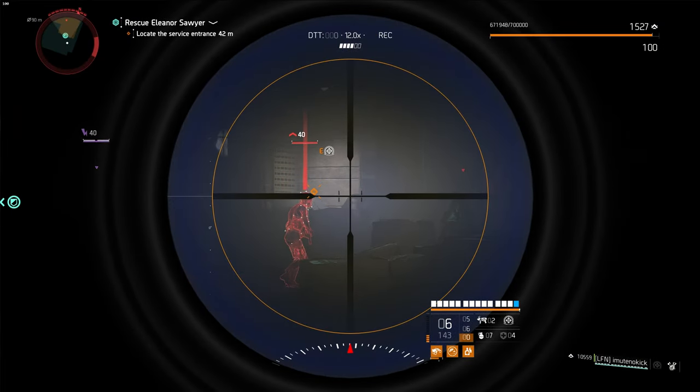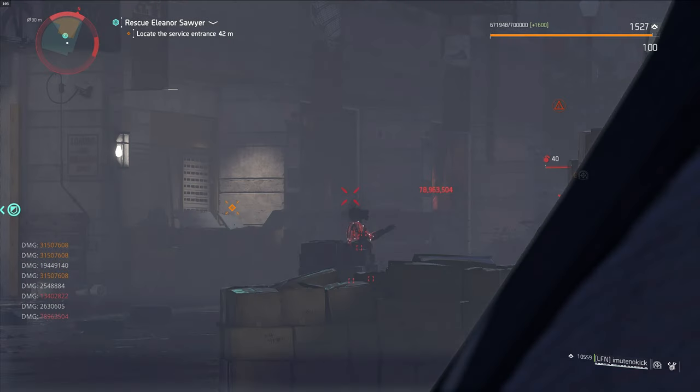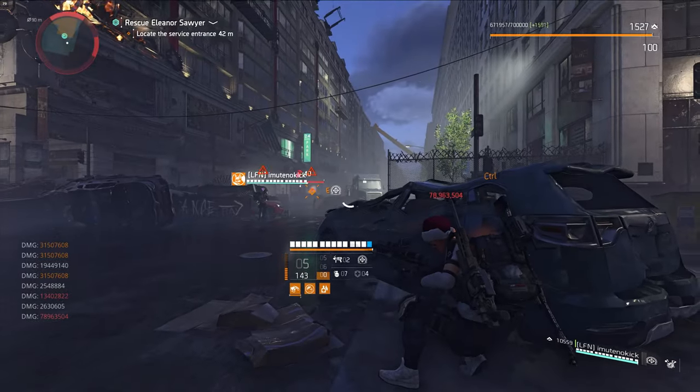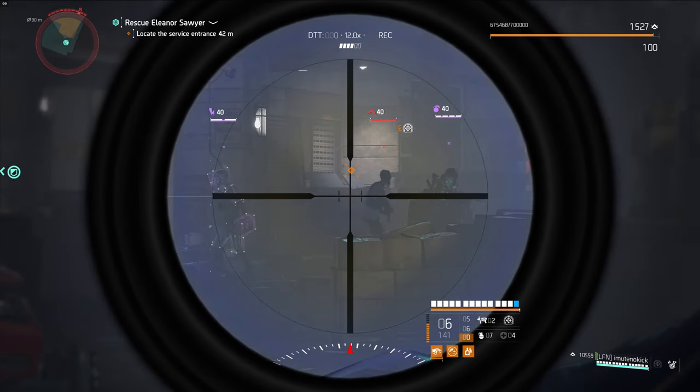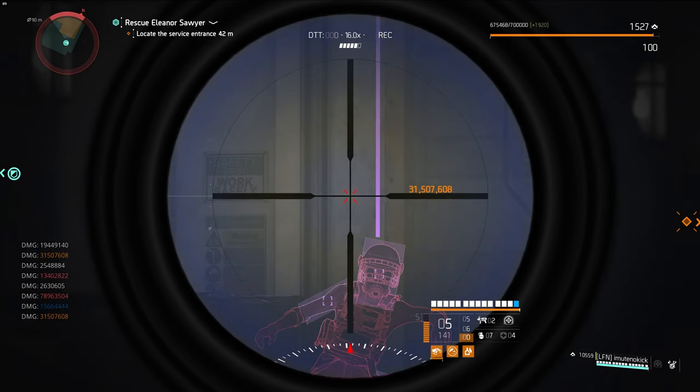Now, you would be right to say: doesn't the Nemesis still hit way harder in the head? And you'd be 100% correct. As we can see here, the Nemesis in the head hits for 78 million. However, in contrast to the Regulus, in this next clip where I hit a body shot, the damage value drops off tremendously — doing less than half of even the Regulus body shot, and that's a crit. That is why you run both Regulus builds and only one Nemesis headshot build to take the headshot on Buddy or Lucy.